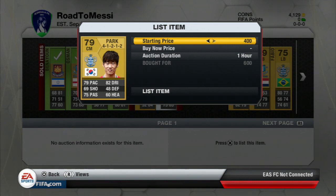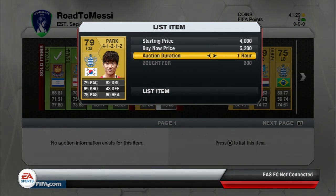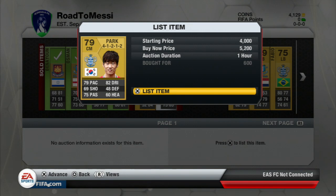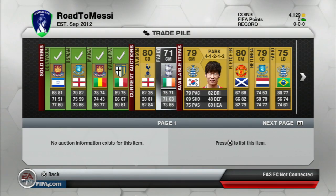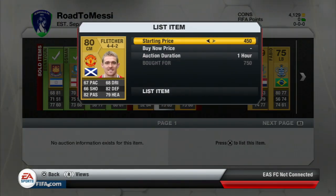For the first few times I listed Park, he was still in the 4-1-2-1-2 formation. It didn't cross my mind until I tweeted on Twitter and a lot of people said, why not transfer him to a formation where he actually has the centre-mid position? Because 4-1-2-2 only has a centre attack mid and centre defensive mid, so it's pretty wise to change that.